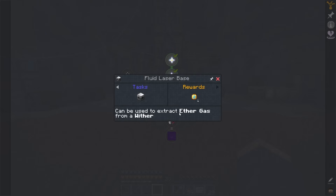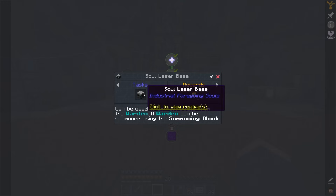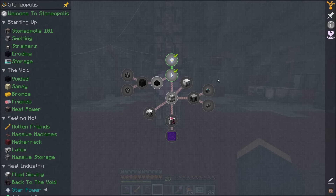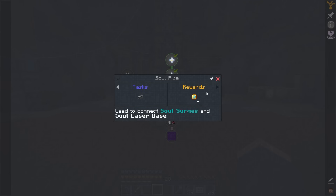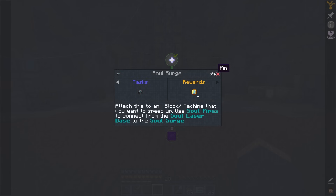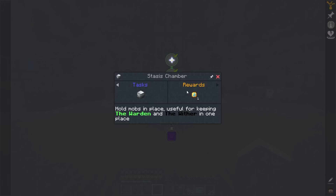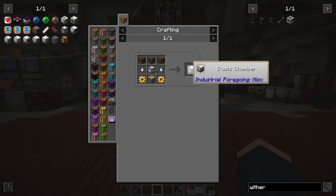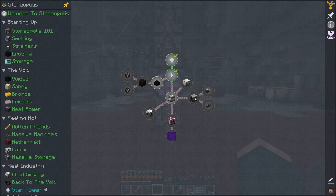There is a fluid laser here which talks about getting ether gas from the Wither — the fart collection I was talking about earlier. And then we also gain access to farming souls from the Warden, and this one is very special: it allows you to tick accelerate things, which is insanely powerful. The soul pipes aren't too bad to make, and the block itself just requires an advanced frame. In reality, all of these things are pretty straightforward. You will, however, need to be able to power a stasis chamber for both farming the ether gas and also farming the Warden — actually, you need two for the Warden.